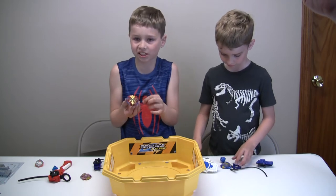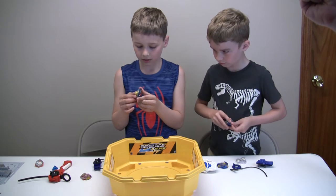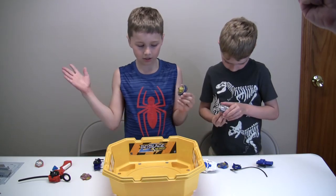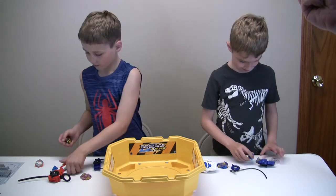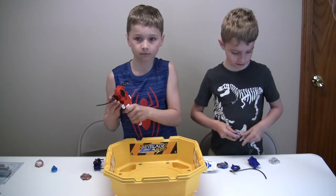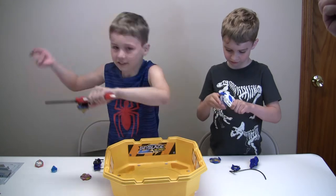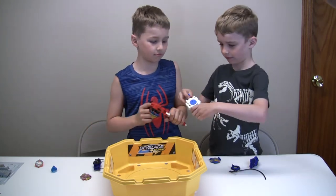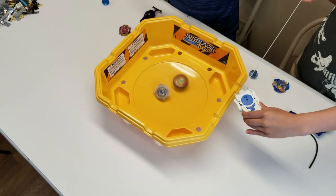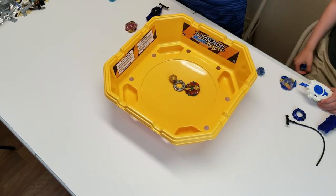I'm using Zumo Excalius's front piece, top piece, then I'm using Spryzen's metal piece, then Spryzen's tip. I'm going to use the sword launcher. 3, 2, 1, let it rip! 3, 2, 1, let it rip! Hey, he stopped spinning before my burst first.